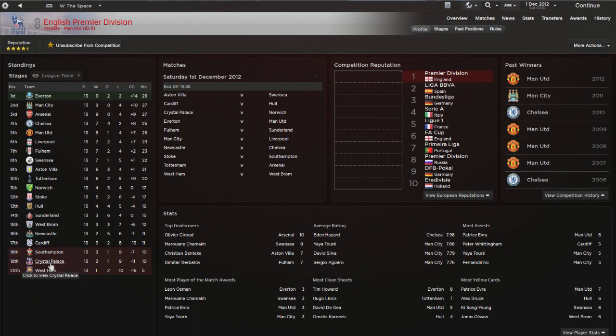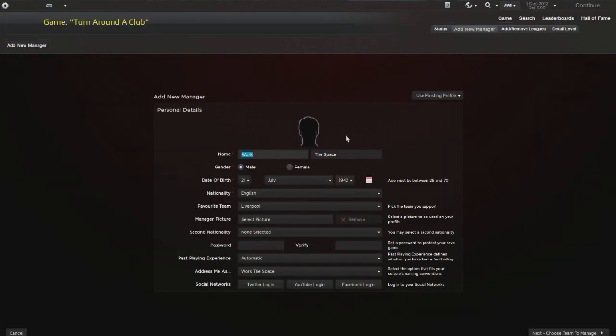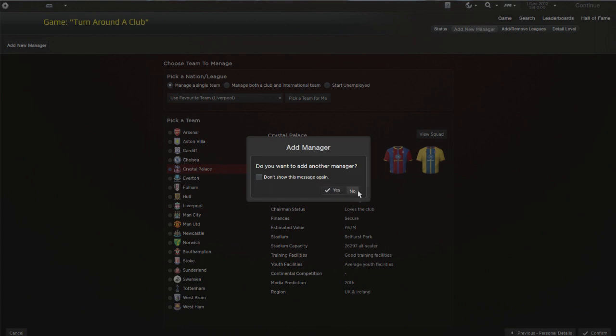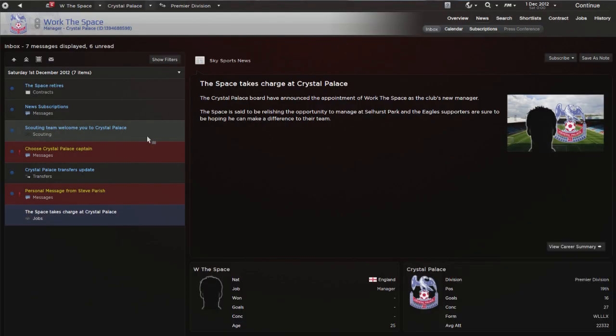Looking at the league table, we are going to be Crystal Palace. That's going to be an interesting one - Everton top of the league which is slightly odd, but Crystal Palace is an interesting team to get. I'm on the LFC Marshal update, which is essentially a summer transfer update for Football Manager that also moves all the leagues around. If you want to download it, I've already done a video on my channel all about it.